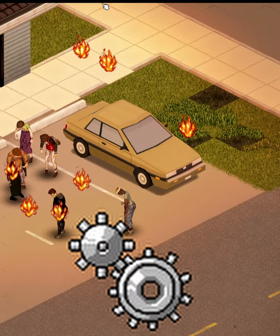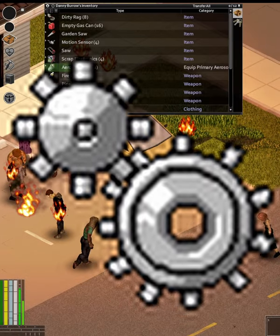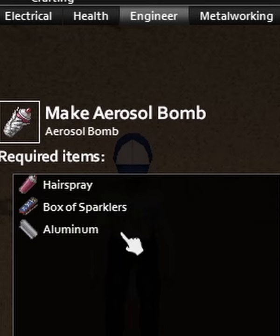To craft one, you must be an engineer. There's no book, skill level, or magazine that unlocks it otherwise. You also must have a can of hairspray, a box of sparklers, and some aluminum.